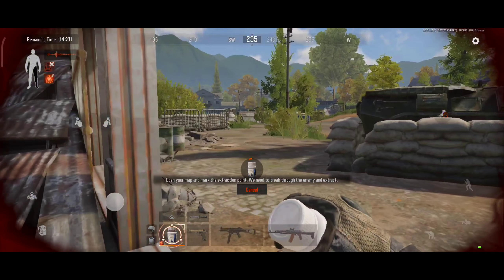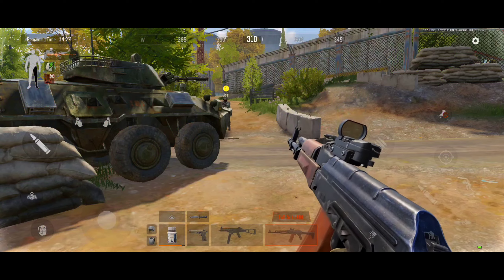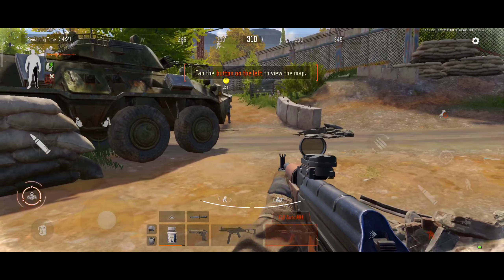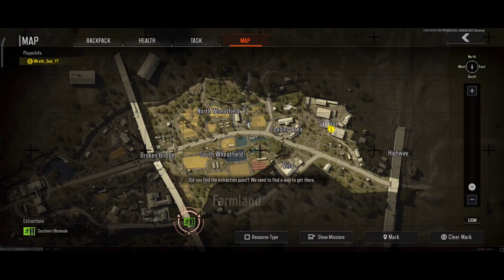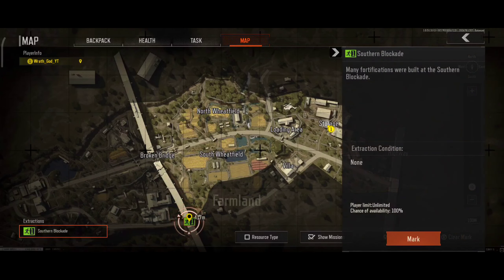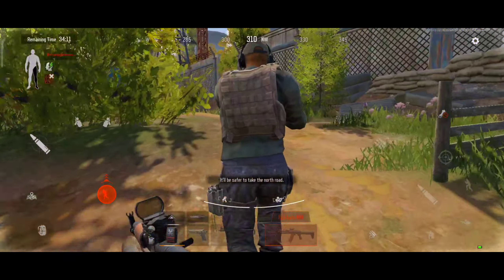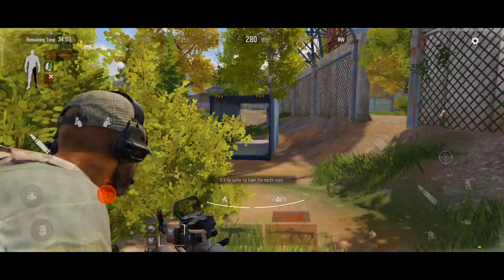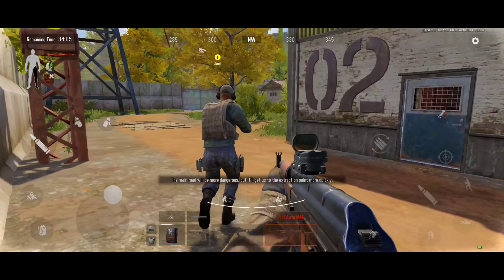Open the map and mark the extraction point. We need to break out and extract from here. Have you found the extraction point? We should try to get there first. Stop dragging your feet, follow me. The northern path will be safer. The main road's dangerous, but it's closer to the extraction point.